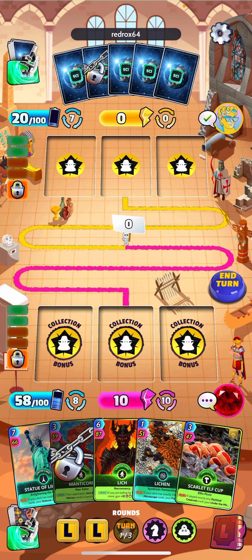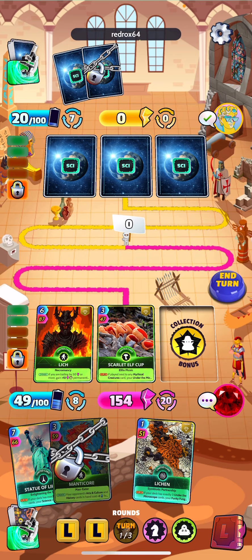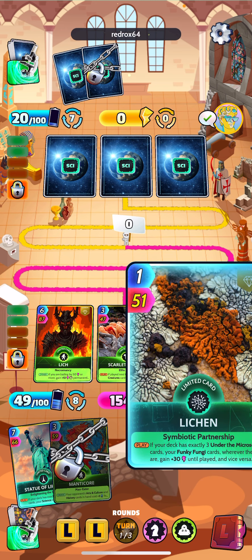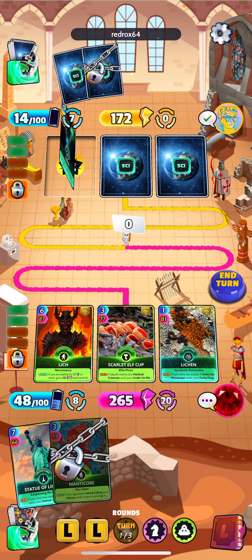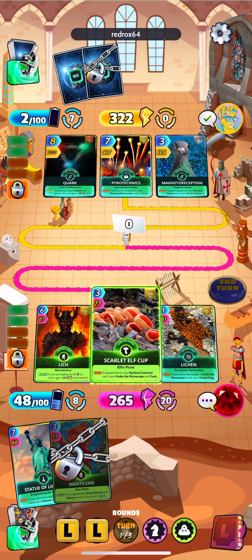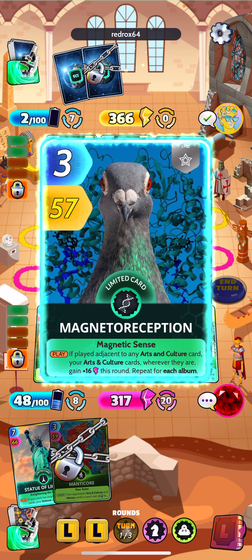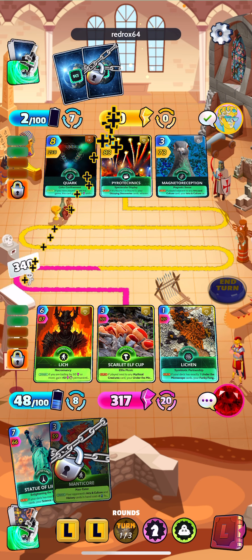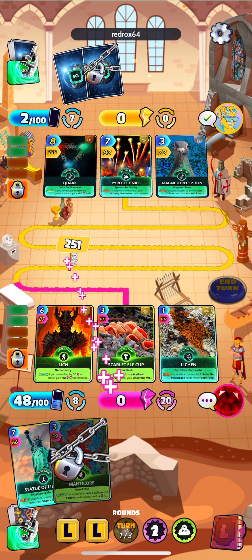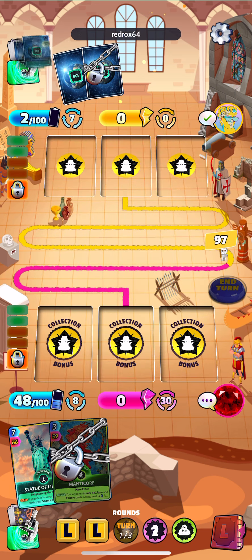Alright, we got our Statue of Liberty. Need to play Scarlet Elf Cup next to Lich to get that buff going. Let's do it — I want to get that buff now. We got Statue of Liberty as well. He's down to hardly any energy now, so I think the tides are starting to turn. It triggered Lich too, which is nice, and attacks him up a little bit more.